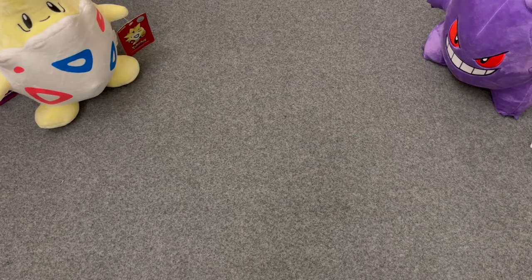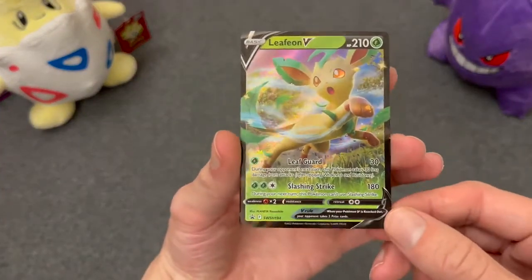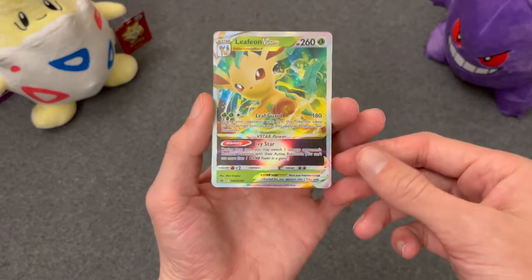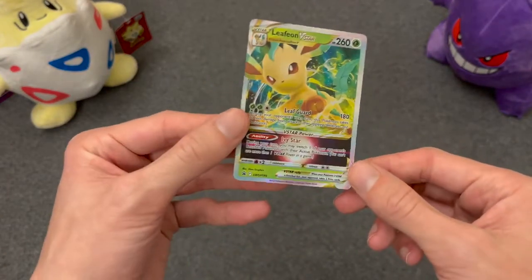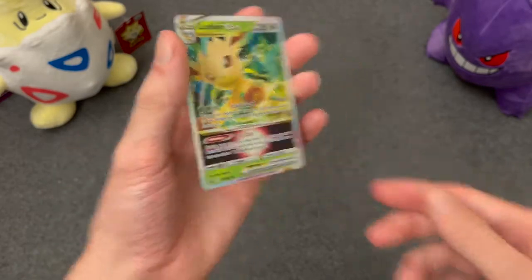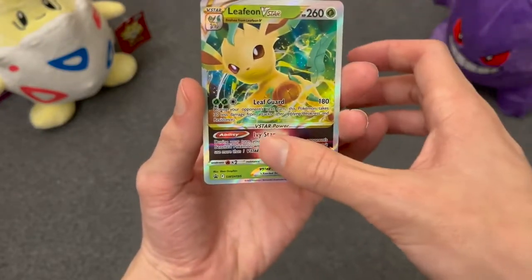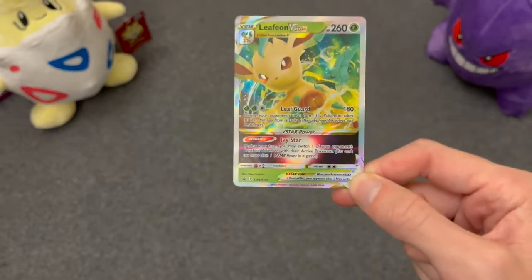Here is the Leafeon V Black Star promo. I think it's brand new — I don't think it's a reprint of a card with just new artwork. Here's the brand new Leafeon V-Star. It's off-center a little bit, but it's pretty good. The back looks good too — it's textured, a slightly different texture, with a V-Star power, which is like the GX or EX thing you can use once a game.